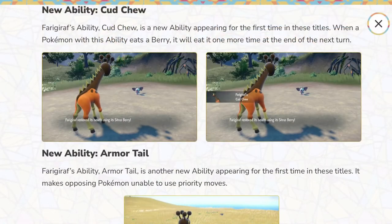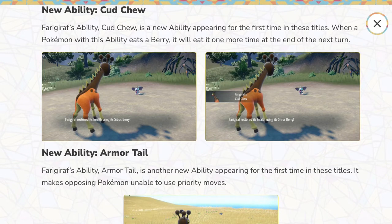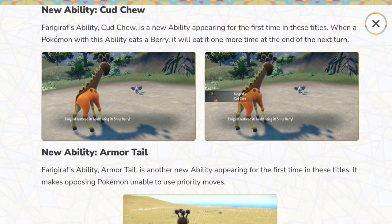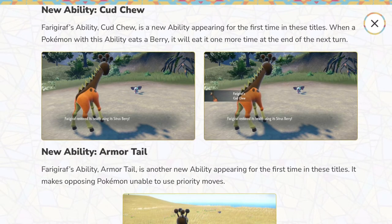Now here are the abilities. Armor Tail for Farigiraf — Armor Tail is a new ability appearing for the first time in these titles that makes Pokémon unable to use priority moves. I like this — like no Sucker Punch, that's cool.